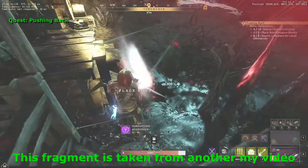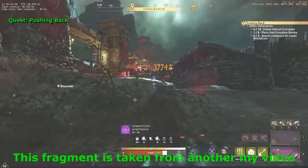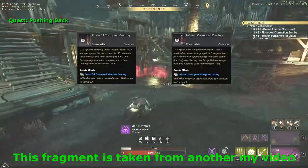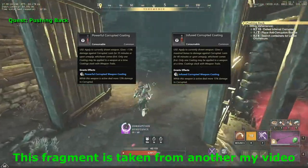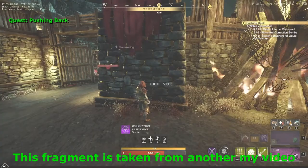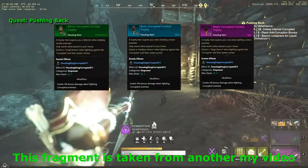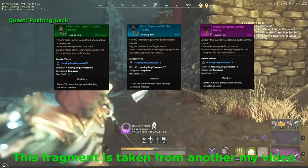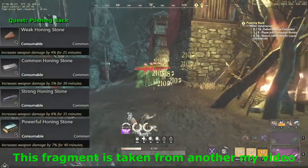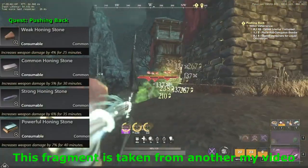If your gear is not really good or you face any difficulties, consider using boosts to increase the damage against the Corrupted. You can buy or craft powerful or infused Corrupted coatings that provide a 13 or 15% bonus damage against the Corrupted to your active weapon. If you have houses, make sure to place a Corrupted Combat Trophy in each house. Even 3 minor trophies will give you 9% bonus damage in total, which is pretty good.